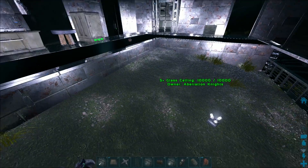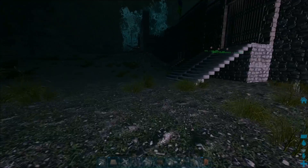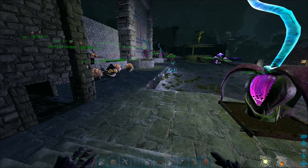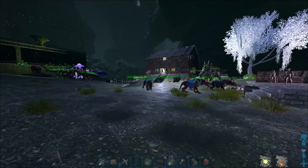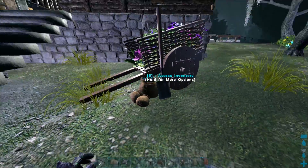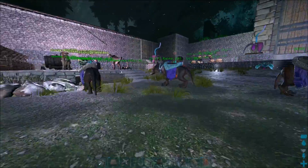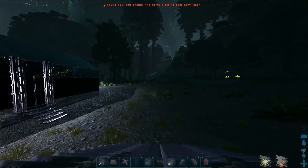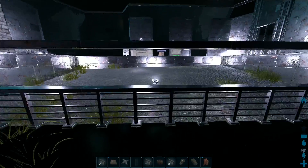We are going to build a terrarium in here today, and I'm a little bummed because our little otter is gone. I haven't checked the log either because I've been killing so many other dinos that finding that one entry would be very hard. Our little otter was going to live in the terrarium, so we're going to have to go grab some new otters. I don't really care too much about their level because it's just decoration.